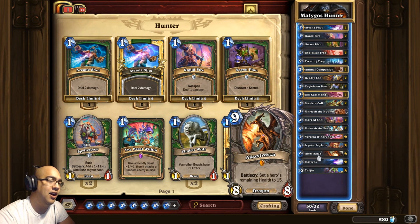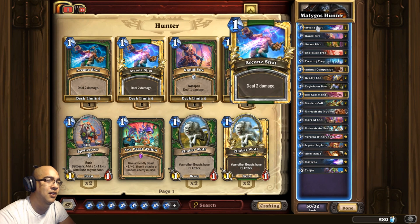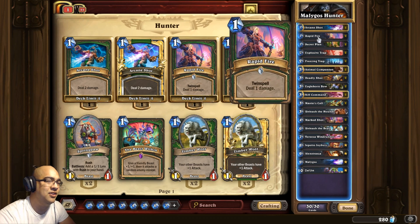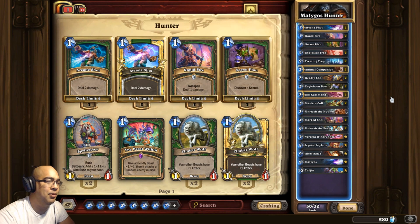So that will allow us on turn 9 — I usually get these two — two for one mana, change our opponent's life to 15, then play Malygos and give plus five spell damage to our Arcane Shots and Rapid Fires. And if we get Barissa, we would attack and then get plus two spell damage and try to do the same thing, just to burn down our opponent.